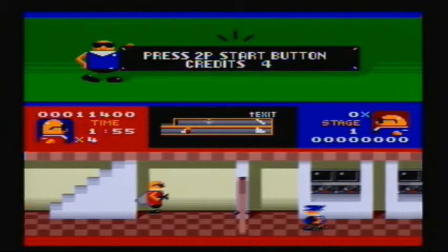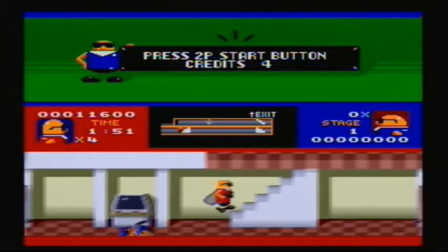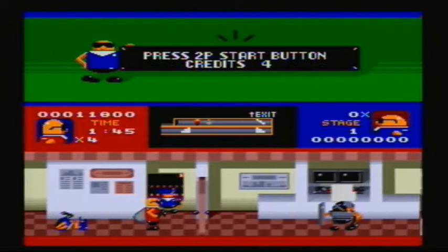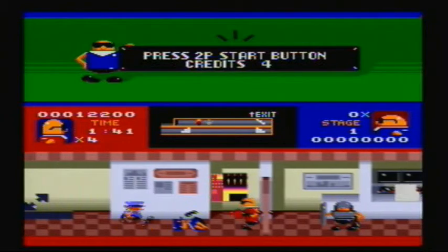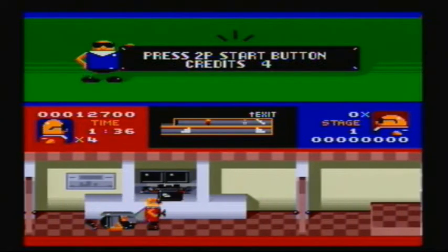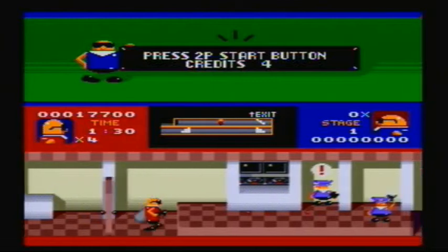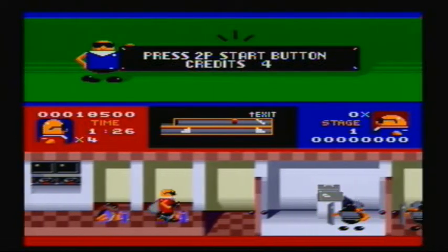Let's get into enemy types. We have these blue guys who are just basic goombas — they see you, they blow the whistle, and they try to clobber you with a club, though they move the fastest. And now we have these riot shield guys, which are immediately much more of a threat, because their shields will block bullets on the shielded side. So you have to hit them on their exposed side. Pretty obvious, but yeah.